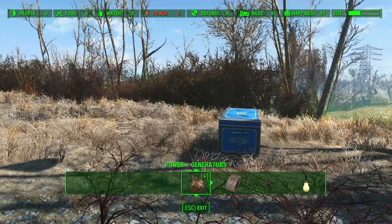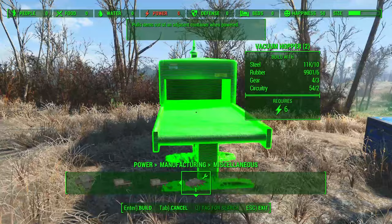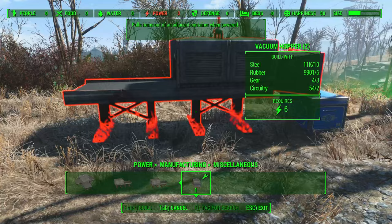Go to Power, then across to Manufacturing, and choose first of all the Vacuum Hopper — this is in the main game. There are a couple of things we need modded for this, so you're going to want to put that down as close as you can to the container, like so.